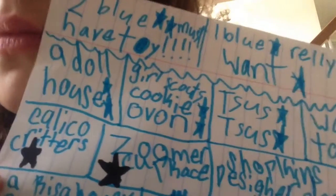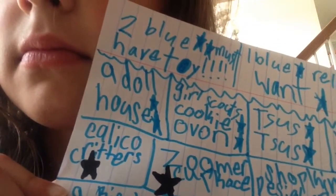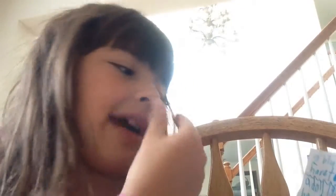My first one is a dollhouse — that has a double star, which means that I really want it. And then the second one is a Girl Scouts cookie oven, and that is a double star too.